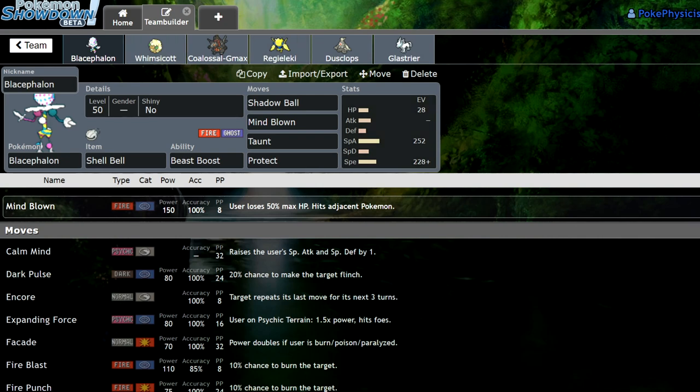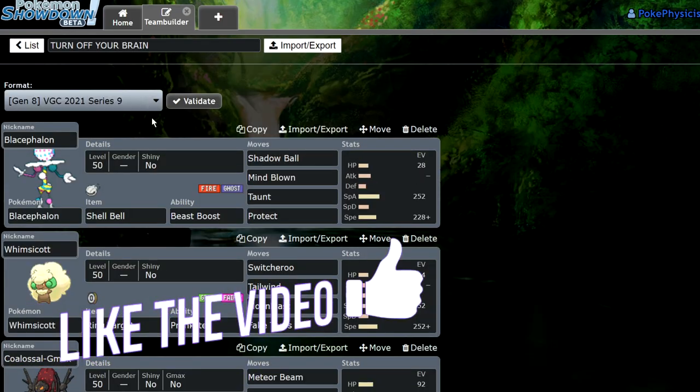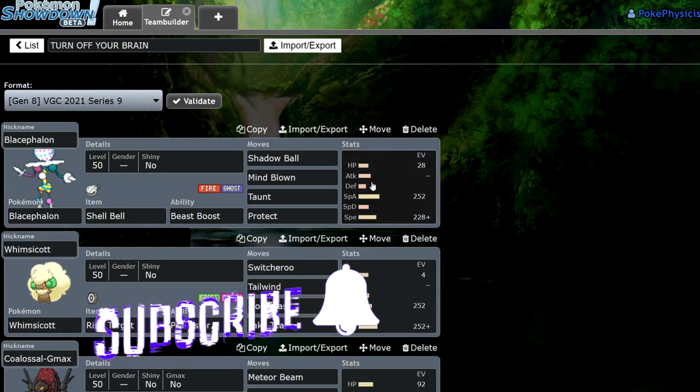What's up everybody, welcome back to the channel and welcome to another Pokemon Sword and Shield VGC 2021 video. Today I am using this dumb team — this is just going to be a brain dead hyper offense video. I made this team in like five minutes last night and I actually got some wins, so I thought it'd be a fun little video to make. It's based around Mind Blown Shell Bell Blacephalon.